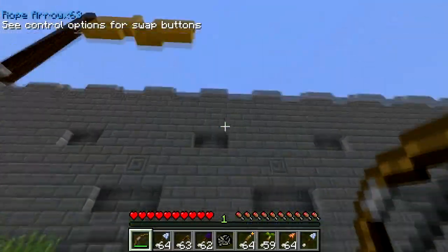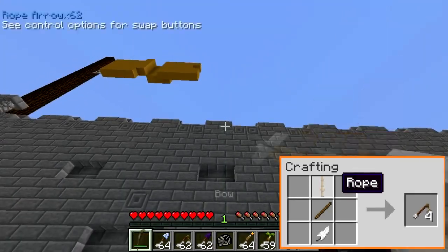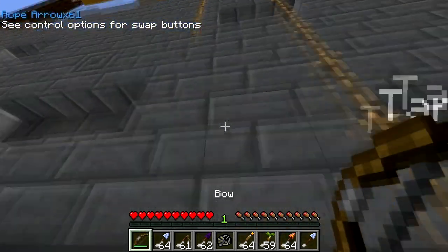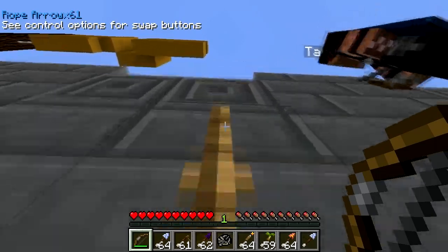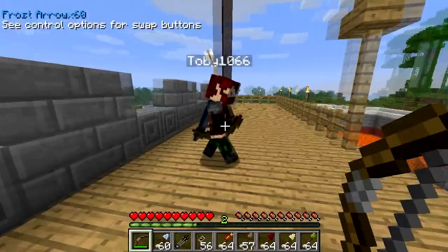The next obstacle is this big funky wall thing. But not to worry because this mod adds rope arrows into the mix, so vertical traversing is more than possible. Take care though — the mod is a little buggy when it comes to which block it attaches to, so it might take a few tries. We're up on the wall now. We've beaten three of the obstacles already. I can almost taste the victory pizza.